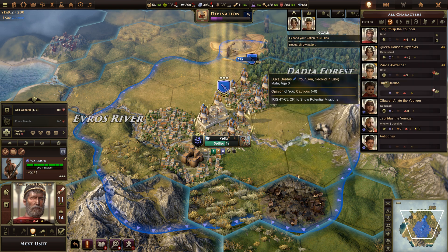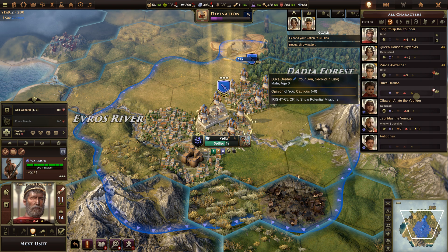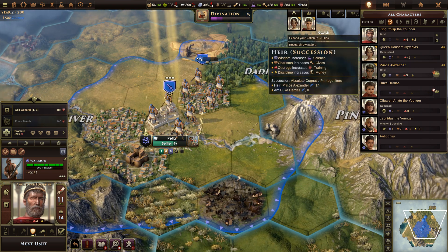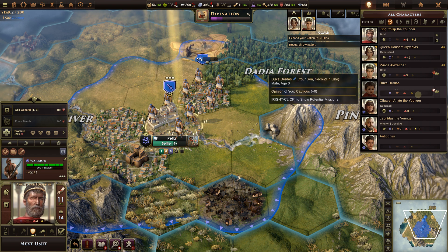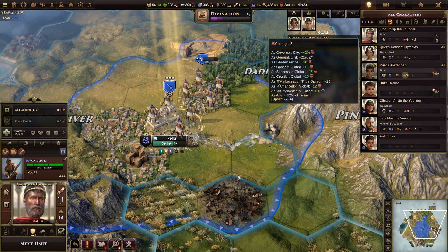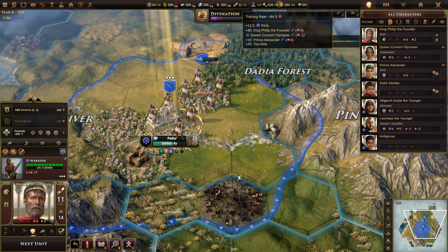Going back to all characters, you can now see Duke Dirtus. Our royal family doesn't really have a family per se — they're part of our family; the families really go to the other families of our nation. The succession line: Prince Alexander is first, Duke Dirtus is second. Duke Dirtus has no traits yet because he was just born. Prince Alexander meanwhile will start to gain or lose things depending on events. As successor he's giving us a global plus 15 training.